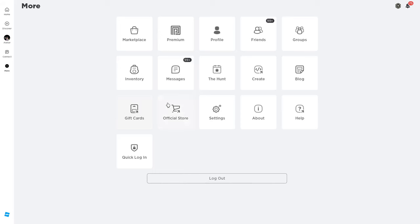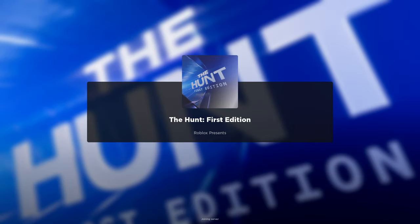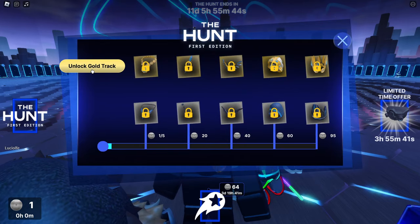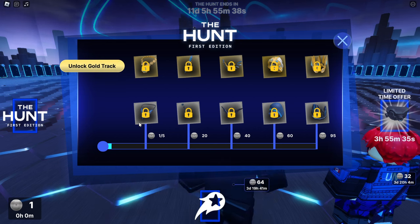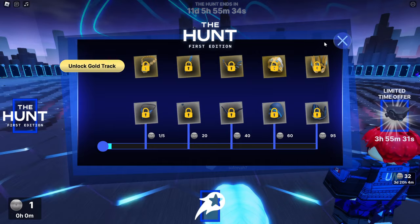First let's head over to The Hunt. This will take us to the page which shows how many days are remaining and how much we've completed of the event. You can click to join the hub, and here's where you can keep track of all your progress. You can see that we need to earn five badges to get the first free UGC item. There are a bunch of easy badges to get and I'm gonna start with those.